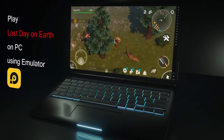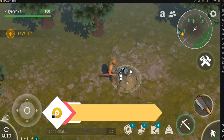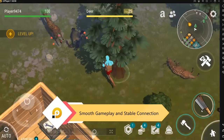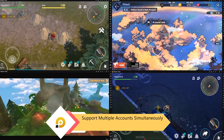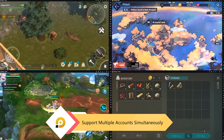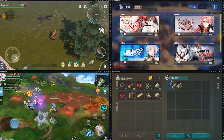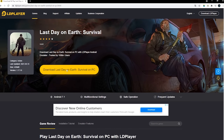This video is brought to you by LDPlayer. If you're interested in playing Last of the Survival or many other mobile games on your computer, then consider checking out LDPlayer Emulator. It's a lightweight and fast Android emulator for your PC where you can play mobile games with a mouse and keyboard. It supports multiple accounts simultaneously, so you can play Last of the Survival and other mobile games at the same time. You can download it from the official site and the link is available in the description.